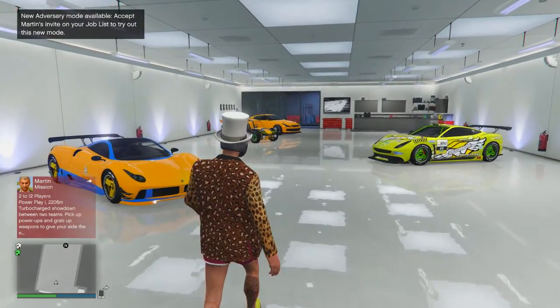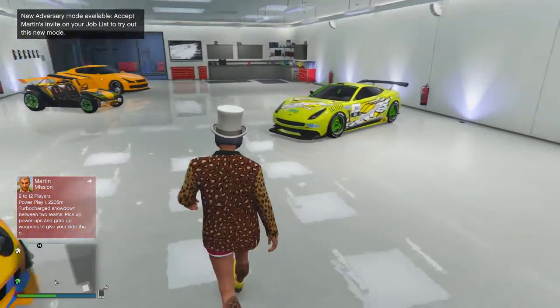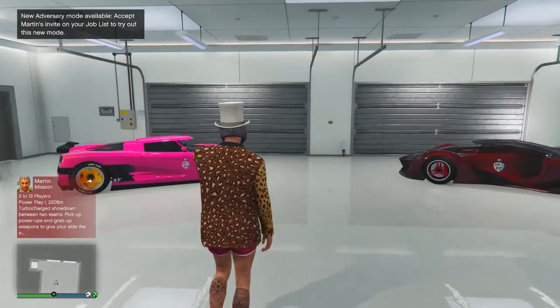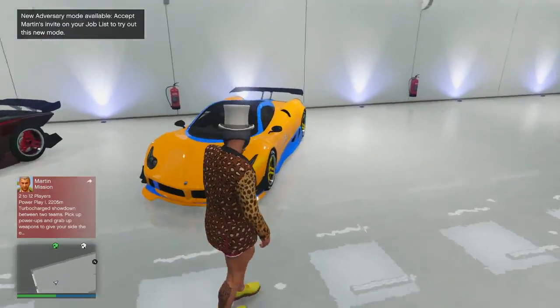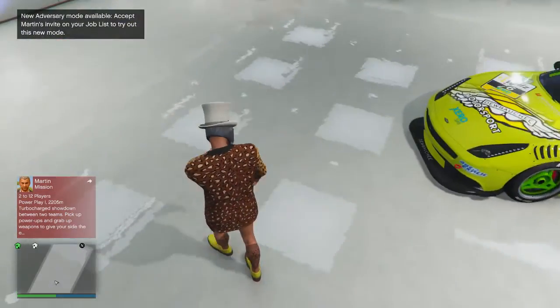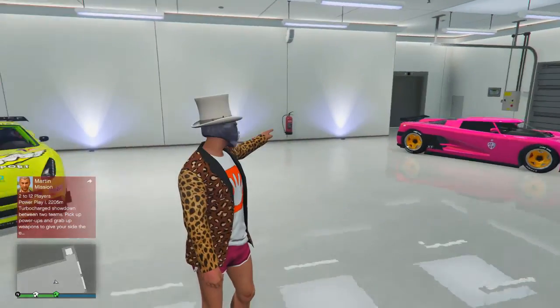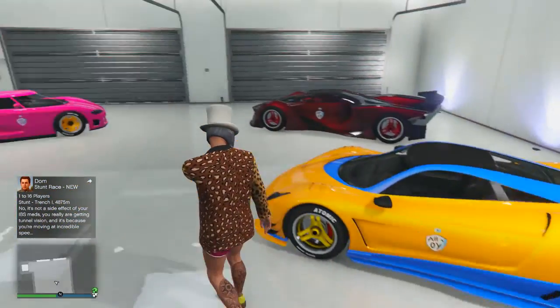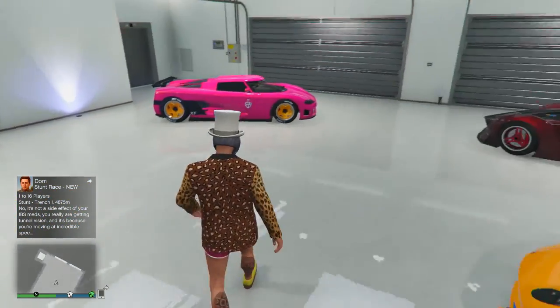So guys, we have DLC day here. It is the Cunning Stunts DLC. We've been waiting for this hype for a long time, and I told you guys I was going to buy some cars. I've been buying cars for you. I've got the Entity, I've got the X80, I've got the Osiris, I've got the Dubachi which I just sold, the Massacre, the Reaper, the FMJ, the Interno, and the Turismo I bought a long time ago.